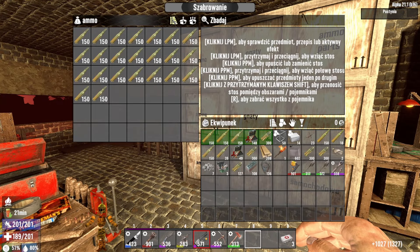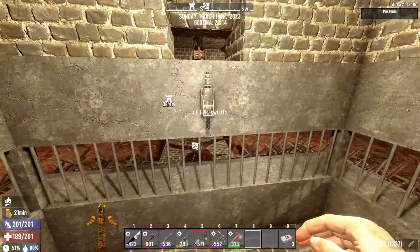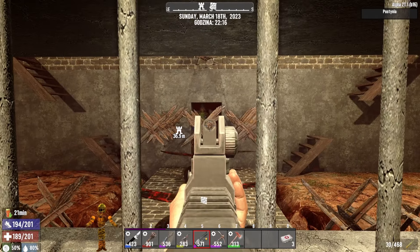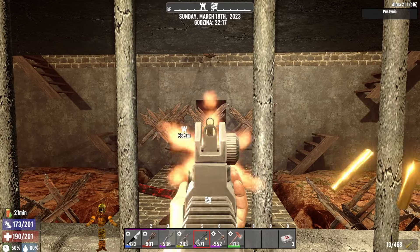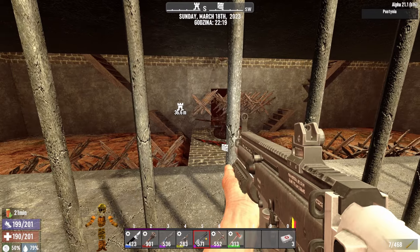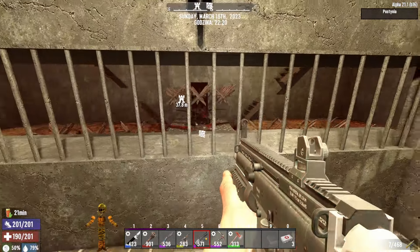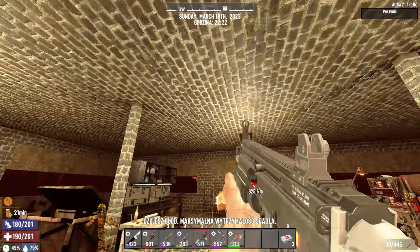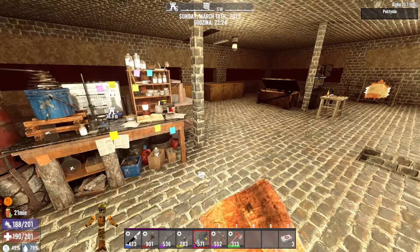We'll need to add all the ammo because I have a feeling it will run out fast — we have some reserve, not much, but something. A Demolisher zombie! Let's try to take it down. I wonder what state the walkway is in — it was only made of reinforced wood. Let's check.